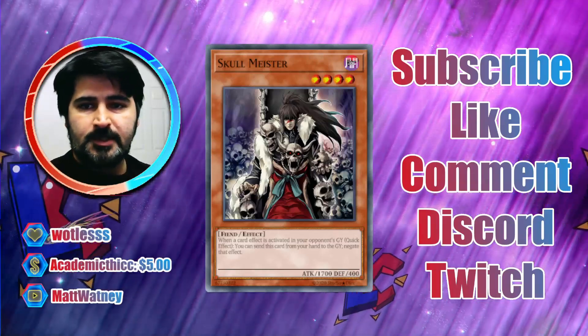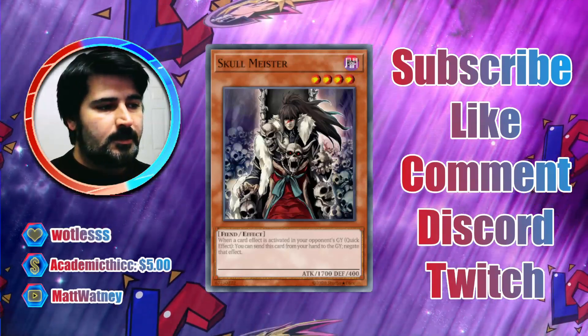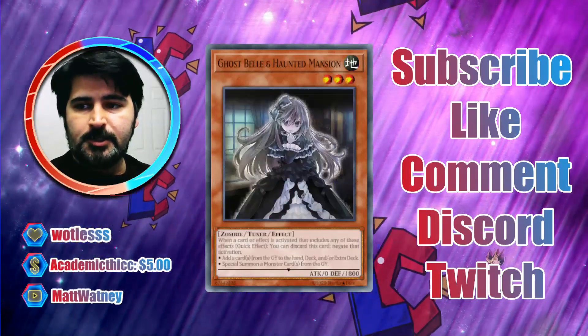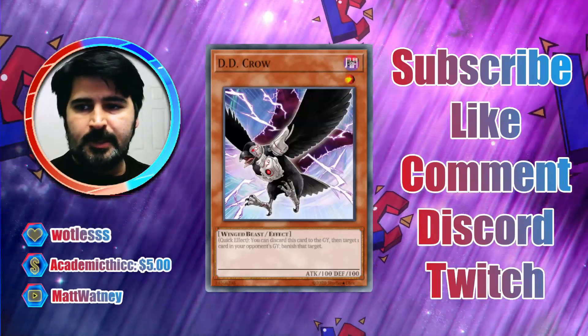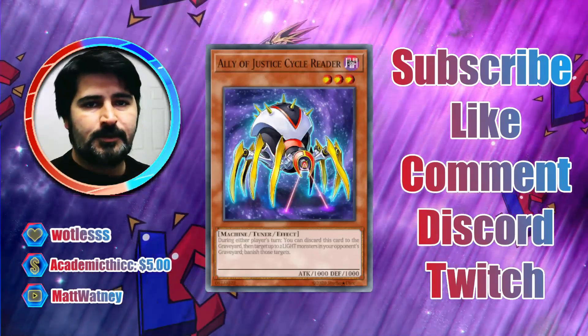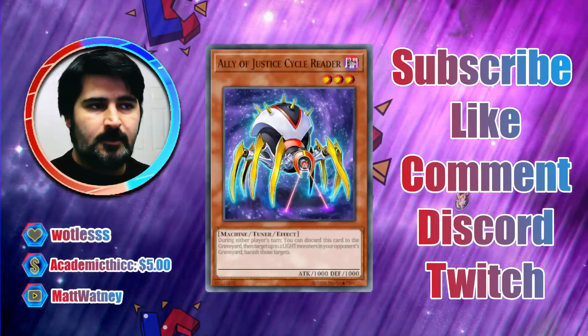Today we're going to be focusing on three hand traps in particular: Skullmeister, which you can already see on screen, Ghostbell and Haunted Mansion, D.D. Crow, and more recently being played, Ally of Justice Cycle Reader. We're going to discuss each one and how it would be useful in the current meta matchups that are available.